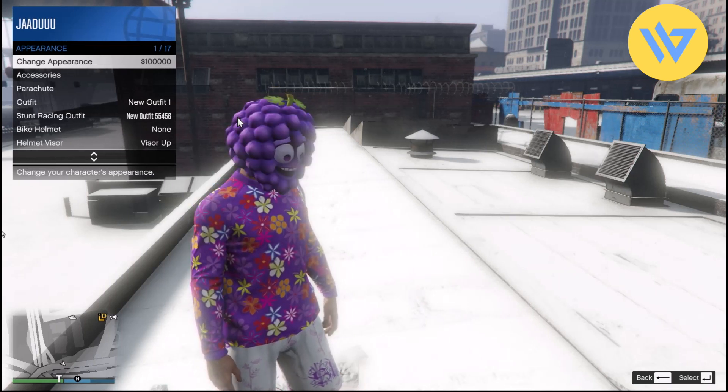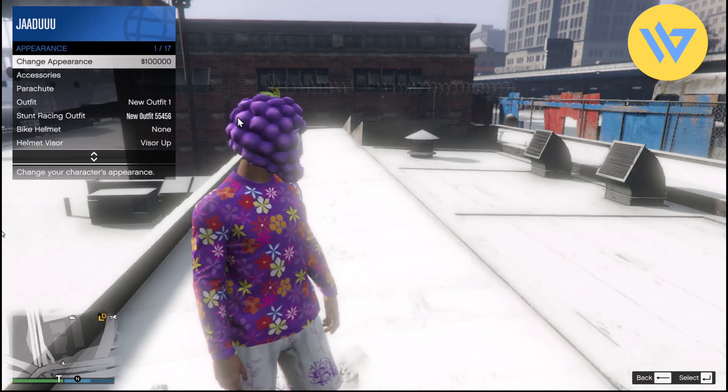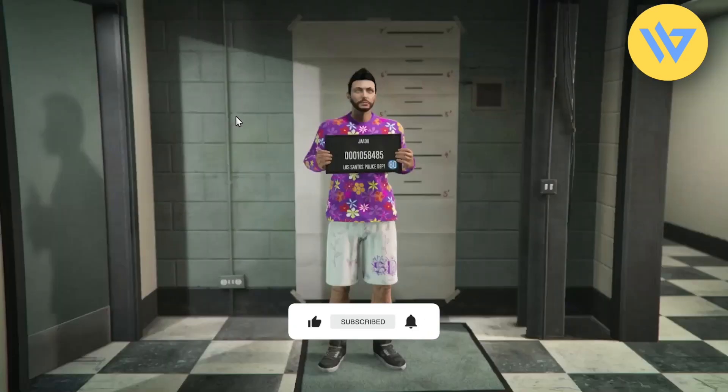At the very top you will have the option of 'Change Appearance.' Now it is going to cost you 100,000, so if you want to do it just click on select and then it will take you to a new menu — the appearance changing menu.